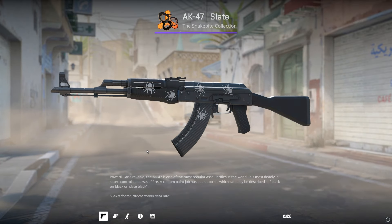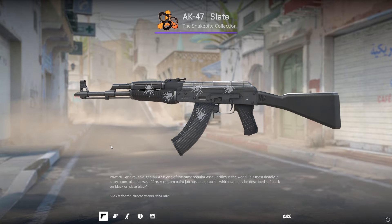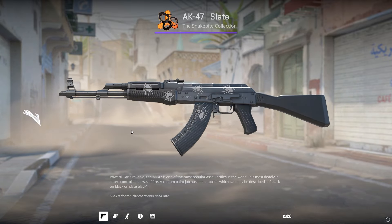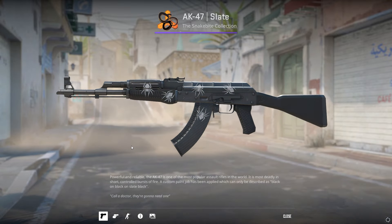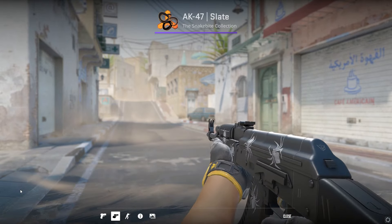5 fully scraped gold web stickers on an AK Slate is one of the most budget-friendly crafts you can get. Stickers are only about $0.18 each on the Steam Market, and the AK Slate itself is only a few dollars as well — it really brings this skin to the next level. Just make sure you scrape them to 100% and it looks the best.